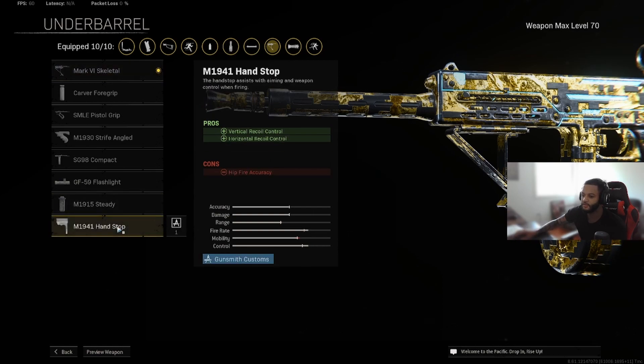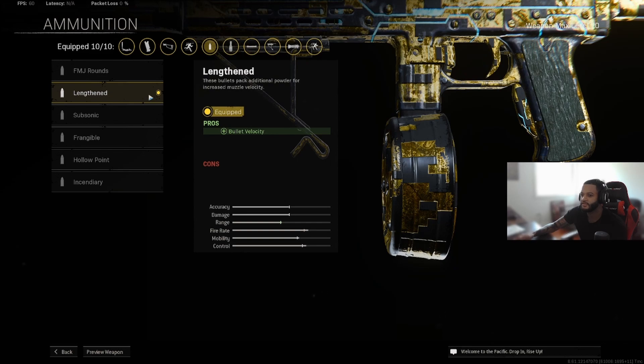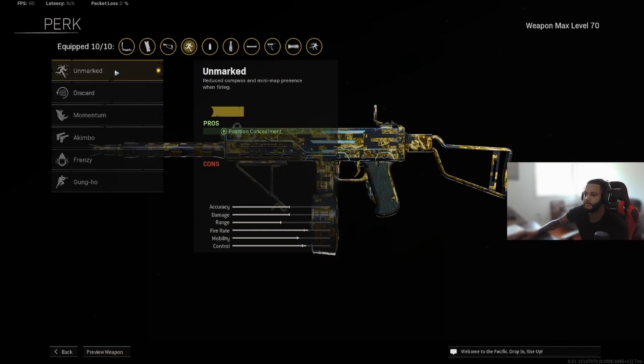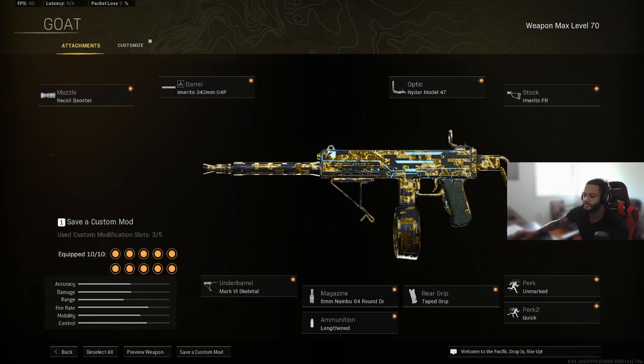I was previously using a hand stop but this gun has no recoil so you really don't need one. For the magazine I'm still rocking the 64 round drum. I'm still using Lengthen on this gun — for some SMGs I switch to hollow point, but I use this gun at range a lot so Lengthen helps. For the rear grip I'm using tape grip for the extra movement speed and sprint-to-fire speed. For perk one I'm using Unmarked, and for perk two Quick. This is the full updated build — check it out and let me know what you think in the comments. It's literally a beam at all ranges.